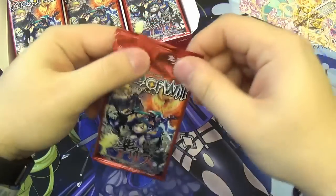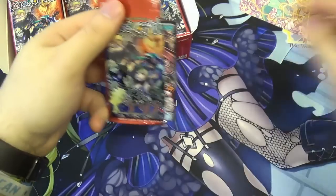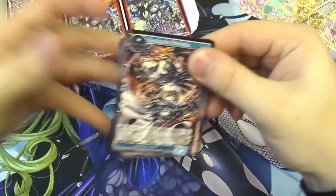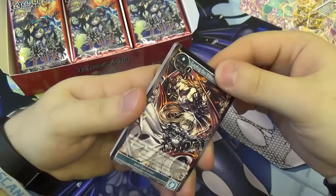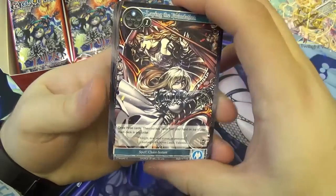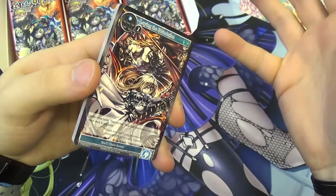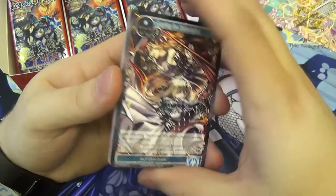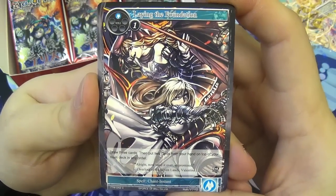Our first pack. Twilight Wanderer, by the way, is the second set of the new Alice Cluster for Force of Will, and has some very interesting cards in it. We'll take this out — which is part of the Willpower program, I believe. Willpower, there we go.